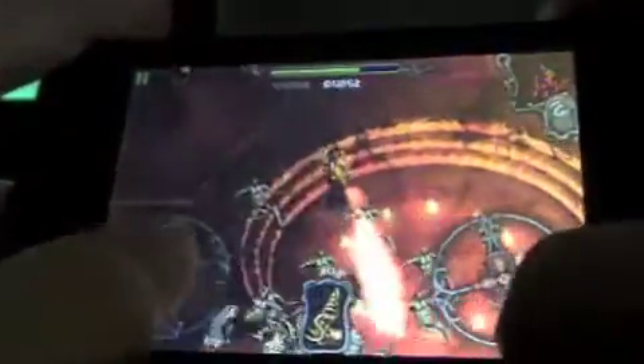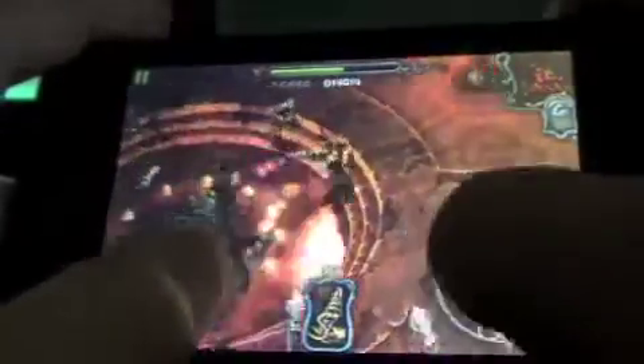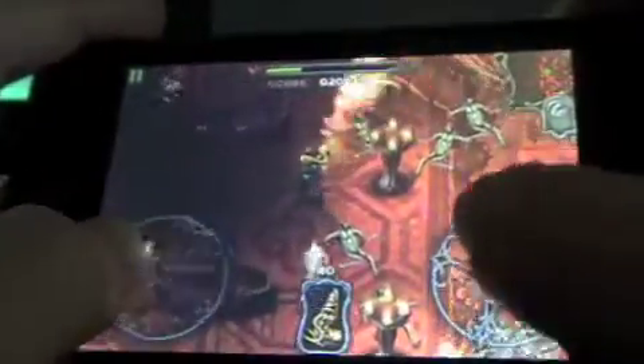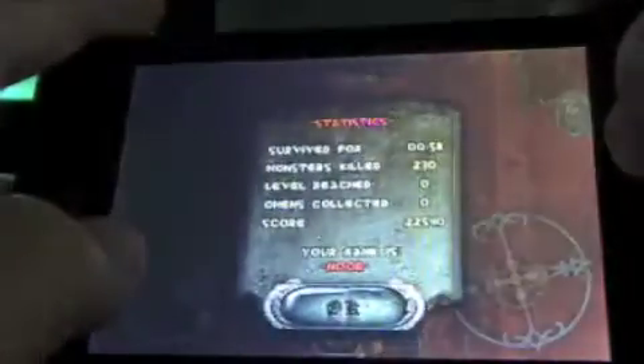You can see at the top there's your health, and on the right there's a map with all of the enemies coming towards you. You can see how many enemies there are with all those red dots, and you're the one little green cross. I'm already more than halfway done with my health. And this is what happens when you die.